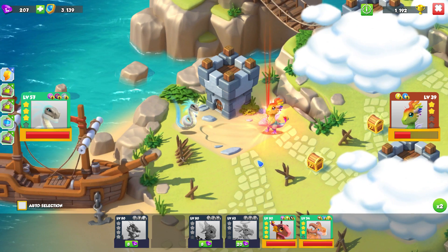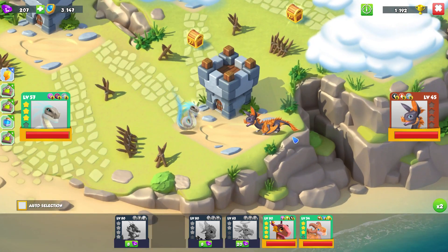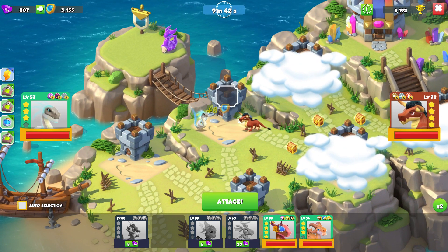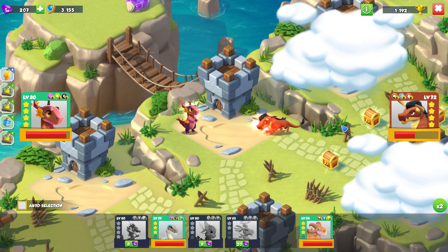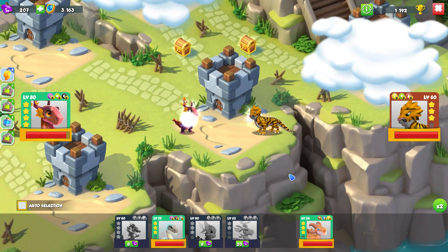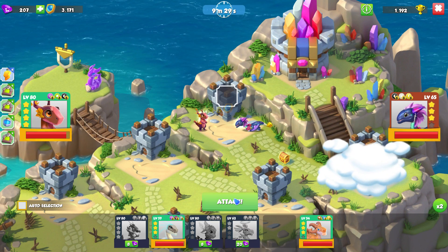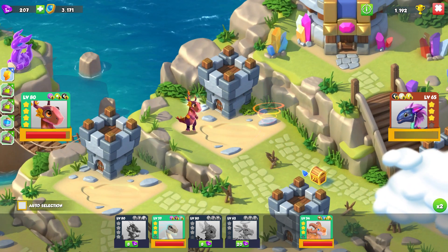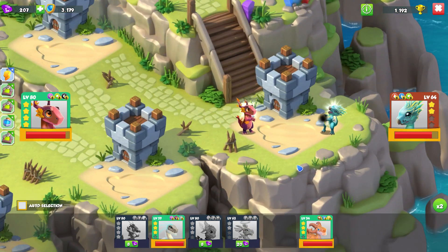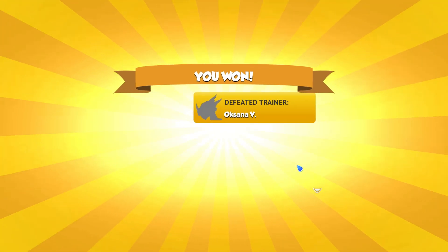You can trade in some Divine Tickets for duplicate dragons that you get out of the chests now, which I guess is a good change. But if that dragon took you five Divine Tickets to get and you only get one Divine Ticket back as a duplicate, it doesn't really work out as equal value. Even if we do get duplicates, getting a singular ticket as trade-in value isn't really going to help us out.